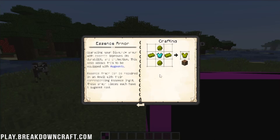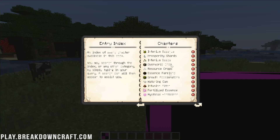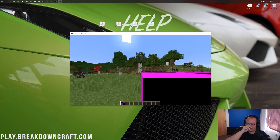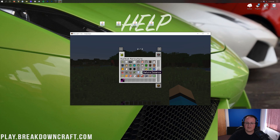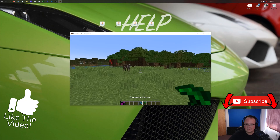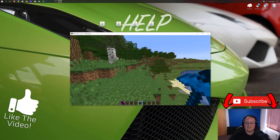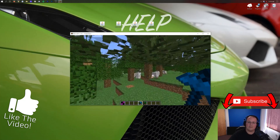Even if it's a little glitched, it is working. You can go through everything — the basics, the advanced, the souls, the elements, machines, tinkering, augments, and the entry index. That is how you download and install Mystical Agriculture with the book in Minecraft 1.16.3. If you have any questions, let us know in the comments. Enjoy the awesomeness Mystical Agriculture adds. Thank you all so much for watching — give it a thumbs up, come play with us at play.breakdowncraft.com. Peace!